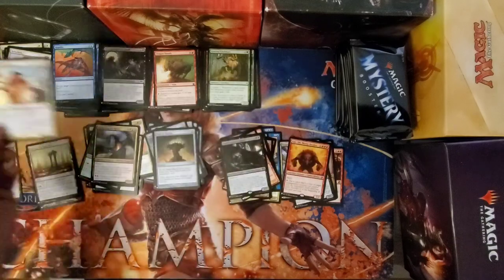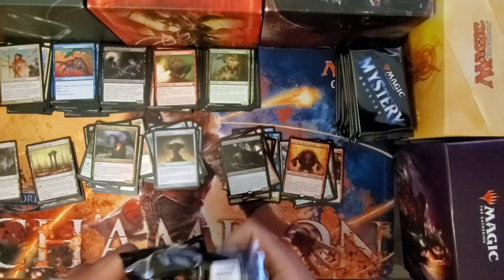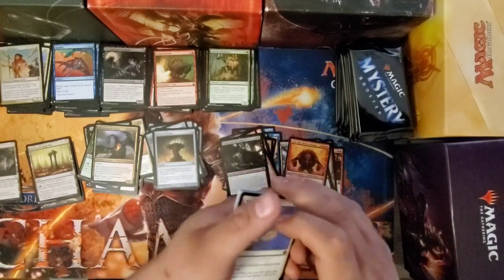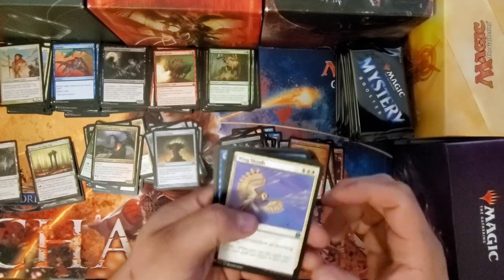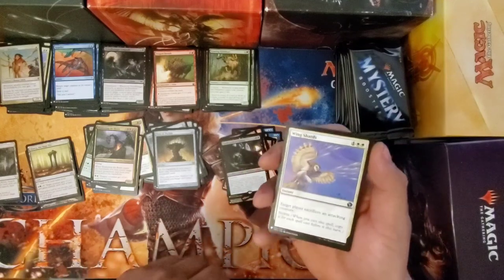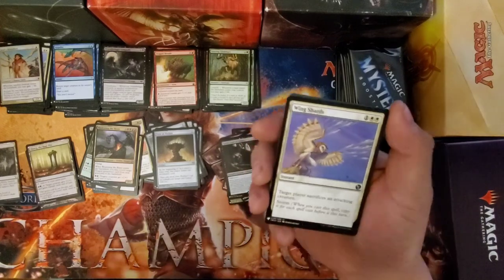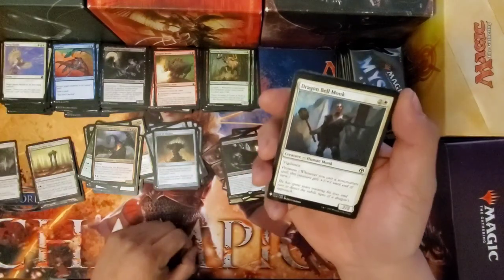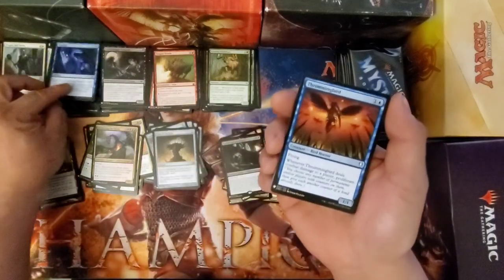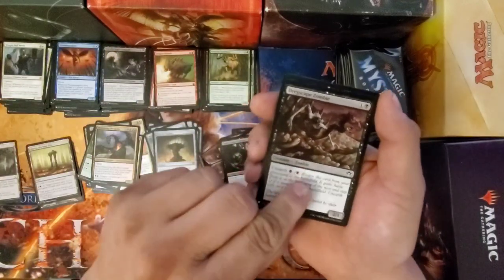I think it's the Celestiny deck I've got that in — it's like a life gain enchantment deck. A lot of the white cards tend to bleed over into both decks actually. Wing Shards, Dragon Bell Monk, Catalog, Thrumming Bird, Drexscape Zombie.